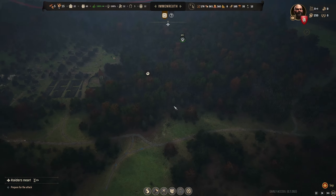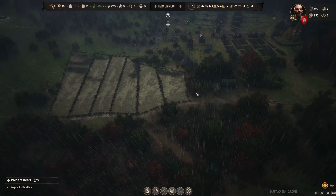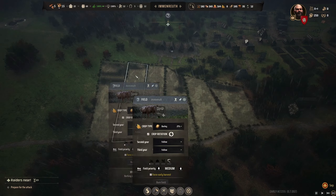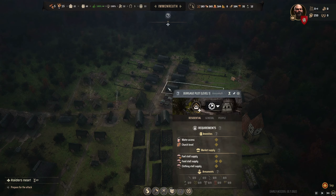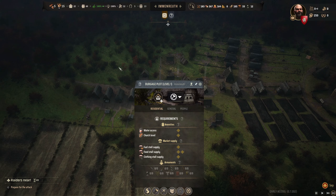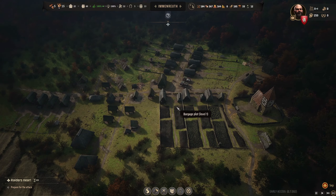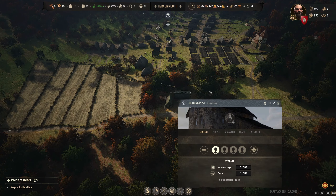We got the church upgraded. The next thing we need to do is get those apple orchards going. We're getting ale production set up so that when we upgrade to tier 2, we immediately start producing ale and probably bows as well. I'd like to sell bows — it's one of my best trade items.